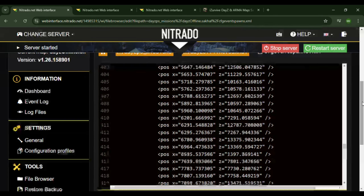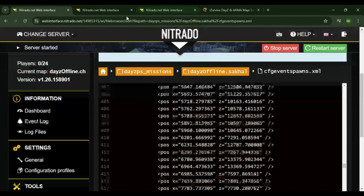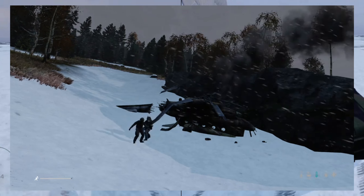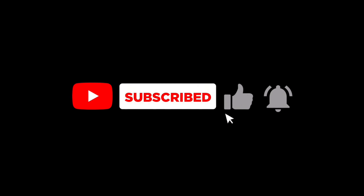Then save and restart. I'm not going to save this as it's just a test server. You'll have working Humvees and ADAs with spawning heli crashes. Thanks for watching and hope to get a lot of ADAs, Humvees, and heli crashes on to Sakhal soon. Like and subscribe for future videos. I'm FlyingWinds, see you soon.